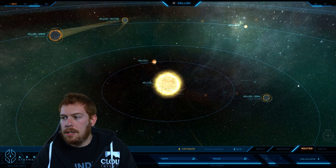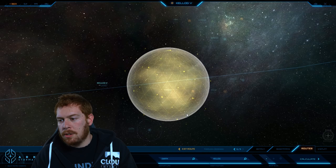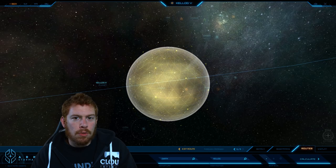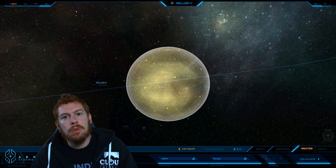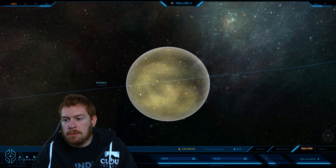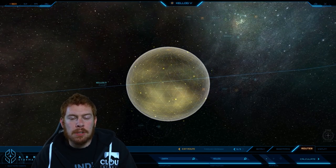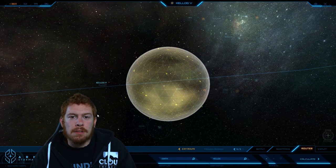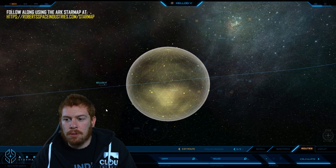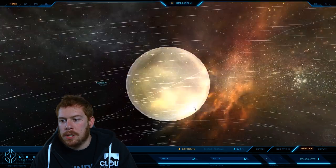Kellogg V is a gas dwarf planet, which is fairly unusual. It is not a gas giant because it has a rocky core, and it is only one of few gas dwarfs that can be found in the UEE. At first it was very much like Kellogg IV in that no industry was allowed, but because of the increased cost in shipping quantum fuel out to support Quarterdeck and Zeiss, it was eventually allowed to open a few refineries around the planet. Those are now operating to provide fuel to UEE ships in the system.